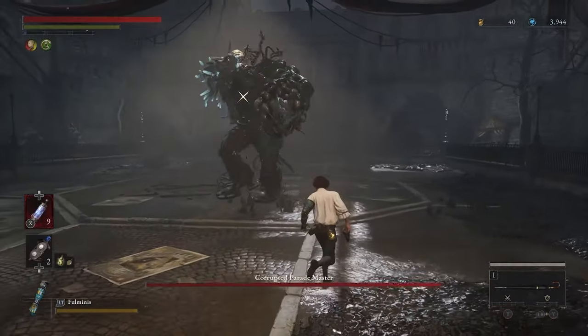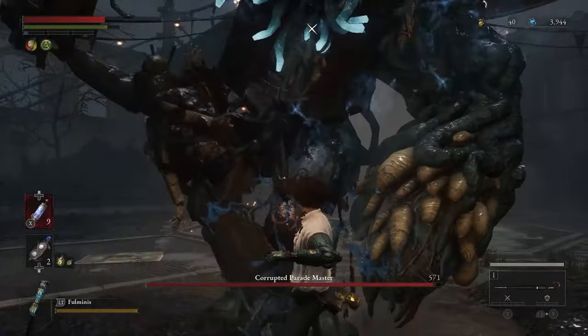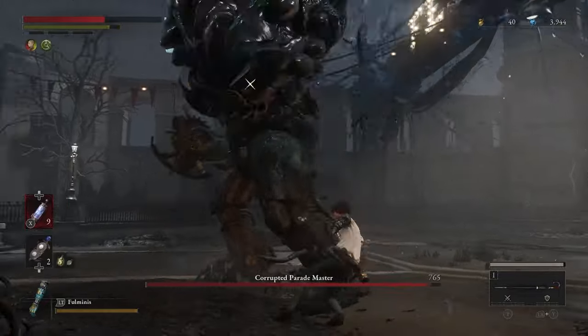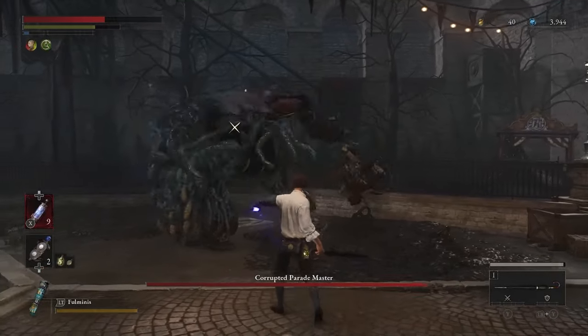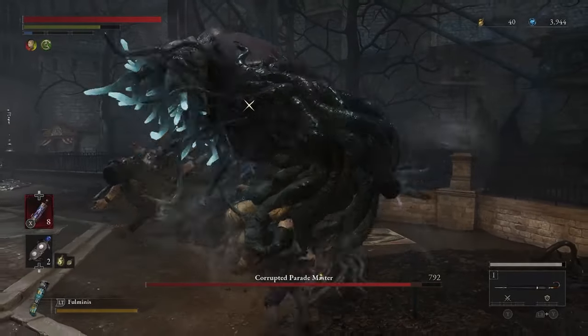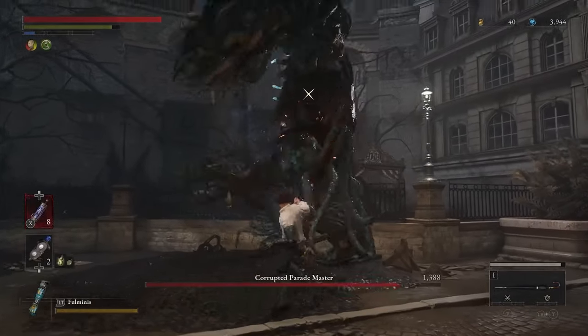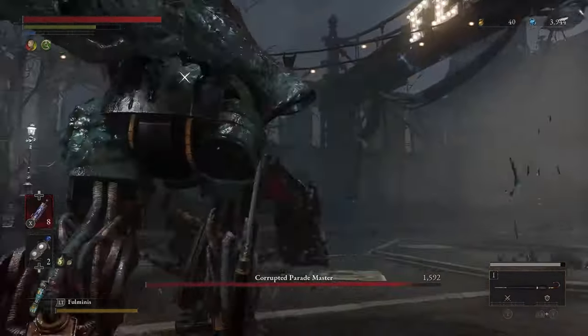Number 19: Corrupted Parade Master. Fighting this in my first playthrough was a walk in the park, but during the second one I don't know what happened to me. He's a little bit faster and turns into a raging baby once he throws himself to the ground, then spits out zombies as well. You can get overwhelmed sometimes, but overall it's easy.